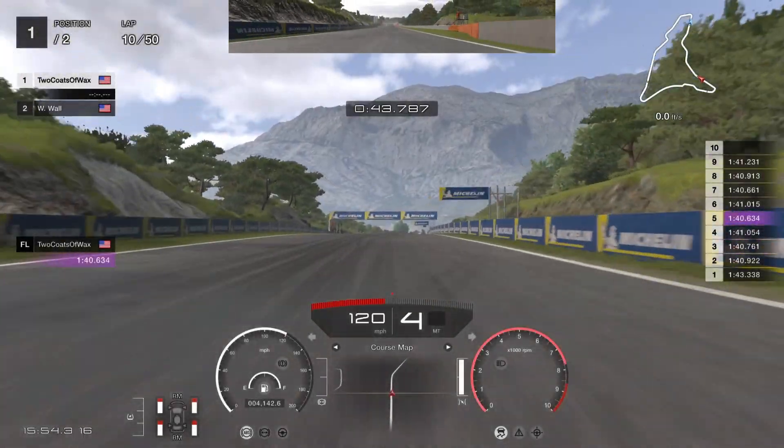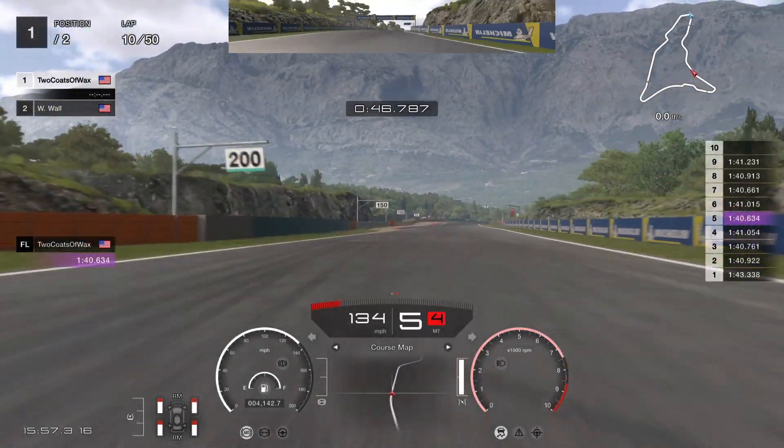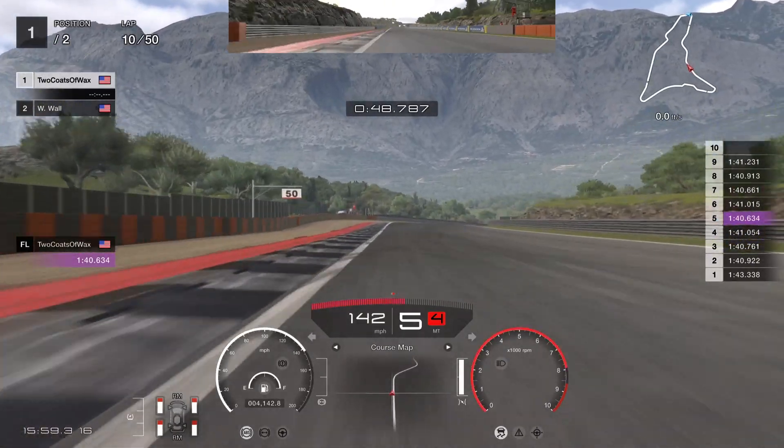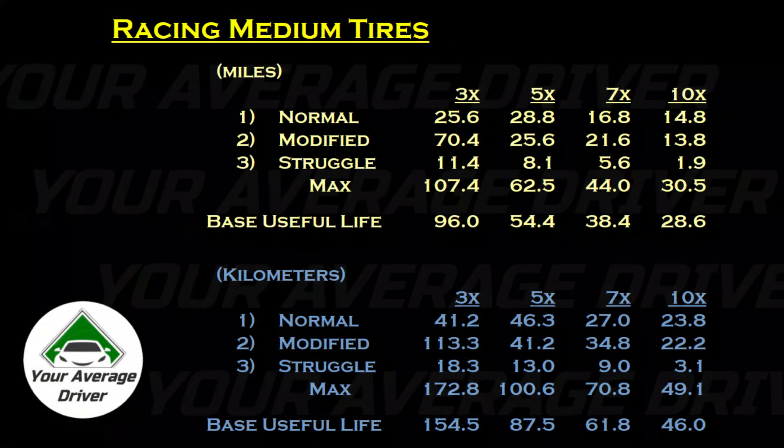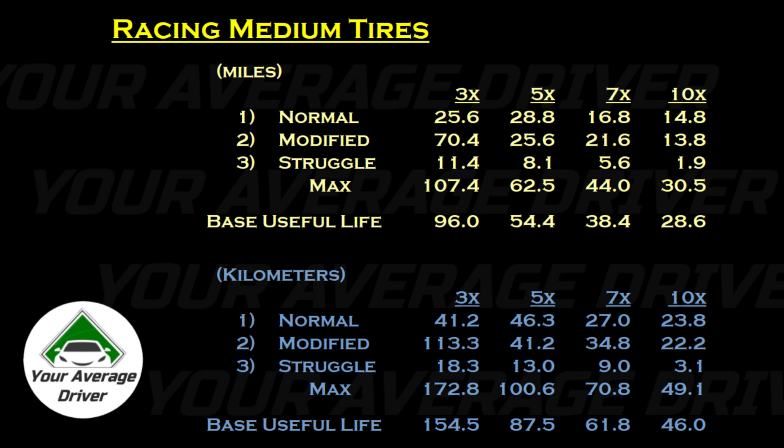The initial performance on mediums was a lot closer to the soft tires than I expected. My better times were well into the 1:40s, which overlaps the soft tire times quite a bit. However, that max performance window felt proportionately shorter with the mediums, and you'll see this reflected in the normal laps category. Overall, the mediums lasted roughly twice as long as the soft tires. The biggest takeaway, though, is that shorter initial performance window, which will come into play if you're trying an alternate strategy or thinking about an undercut or an overcut.